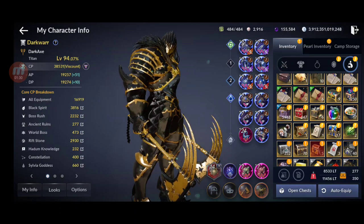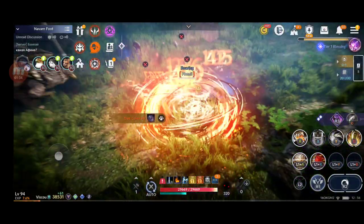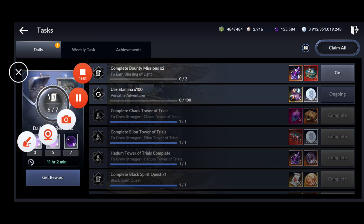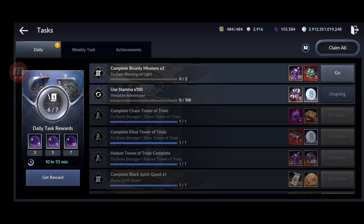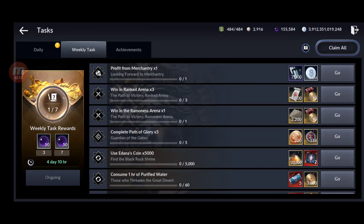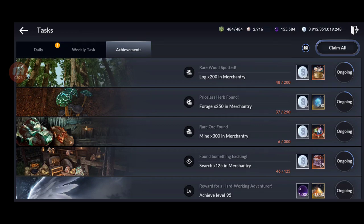Another way to get black pearls is doing your daily tasks. Every day you have missions that are not hard to do and don't take much time — you get 20 black pearls per day. That means 140 per week. Plus the weekly tasks give you 50, and another 50 for completing seven of them, so that's an extra 100 per week — totaling 240 black pearls per week. It adds up.